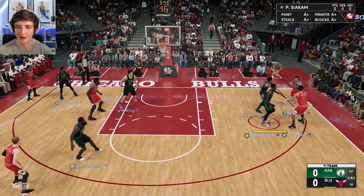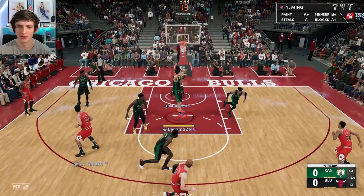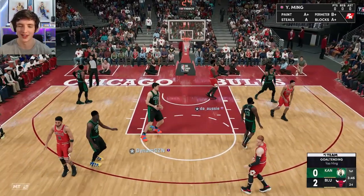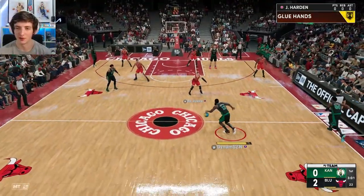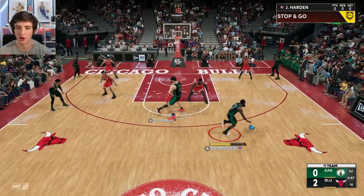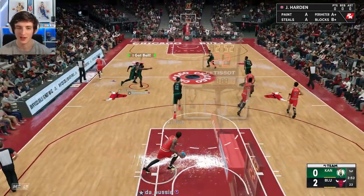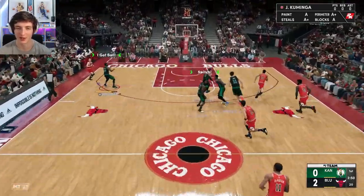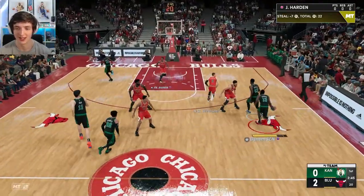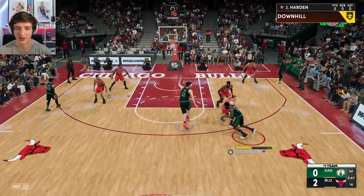Very defensive lineup — lovely with Matisse and Siakam — a very defensive heavy lineup, I really like this. I actually haven't used Yao yet, that's one card I haven't used. Alright, here we go — time to use this guy. Let's bring Yao Ming to come set some screens on Dave Vincenzo, hopefully they're nice and big. I still have to get used to Harden's jump shot — I haven't used it online yet and it's been a while since I've used the Harden card overall.